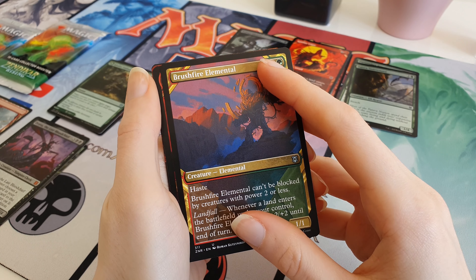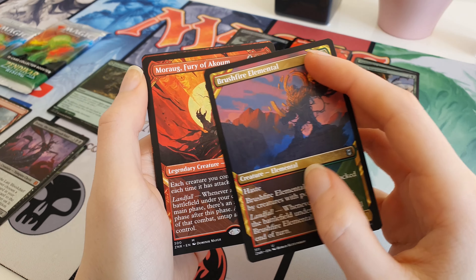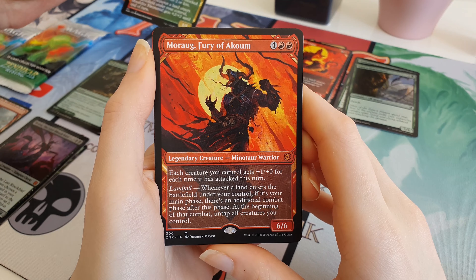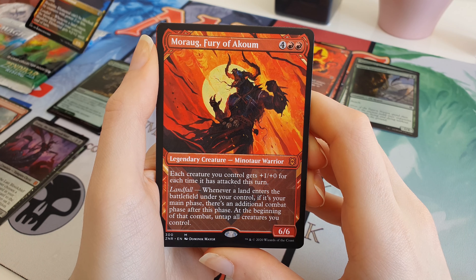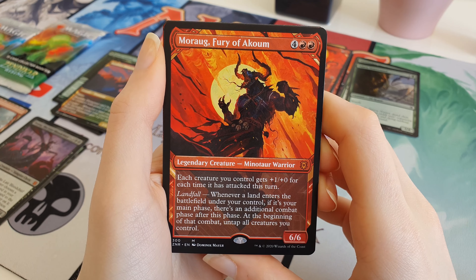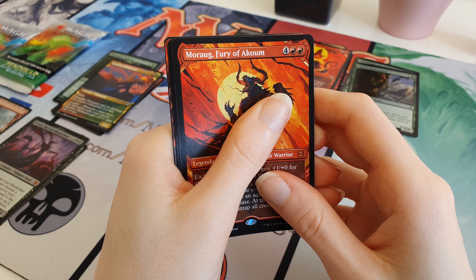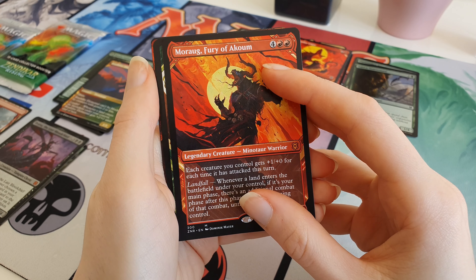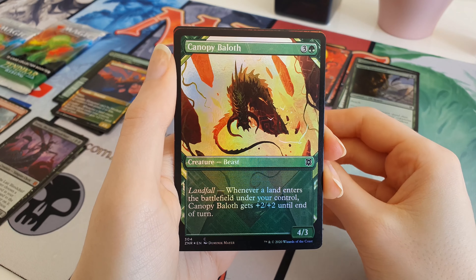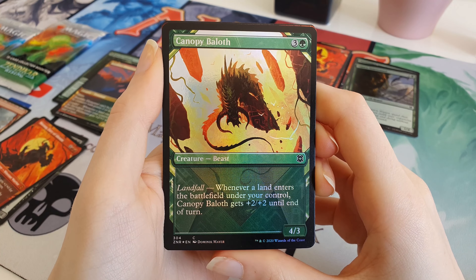Another Alt Art card - it's an Alt Art Mythic. Muraarg Fury of Akum. I don't think that's a particularly good one, but it is a Mythic Alt Art. So that's two Mythics this pack! We've got a Foil Alt Art next - it's a Foil Canopy Bailoff, a Foil Common Alt Art. These Alt Arts look pretty cool in Foil, has to be said.